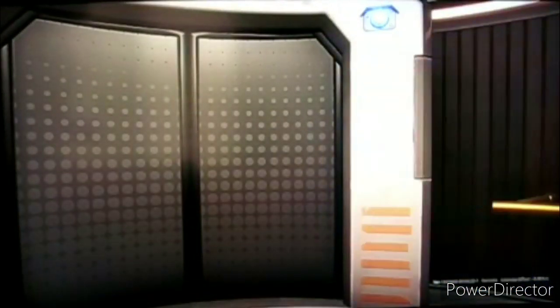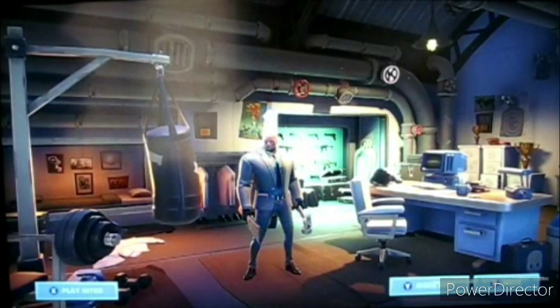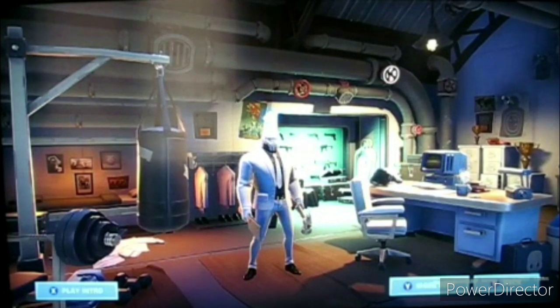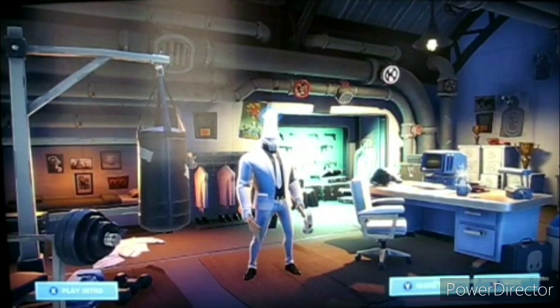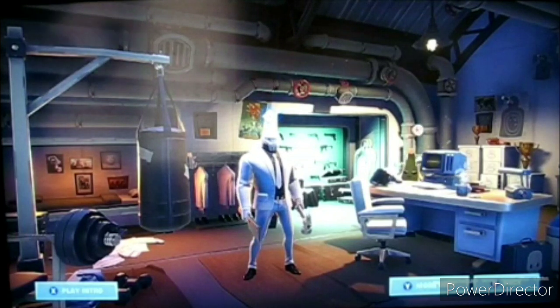So first you have to go to Brutus' room and I'm pretty sure this is how you're supposed to do it in order. It might take a couple of tries, but you click this, this, this, and then this. Agent Peely just appeared there beside the computer.